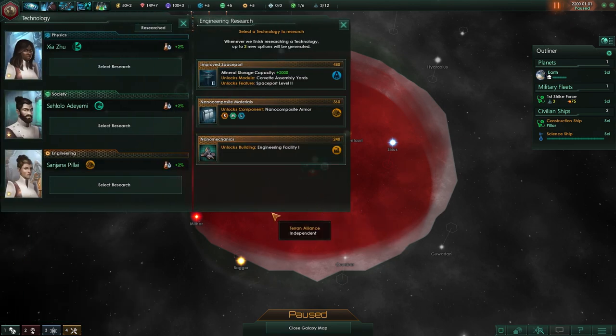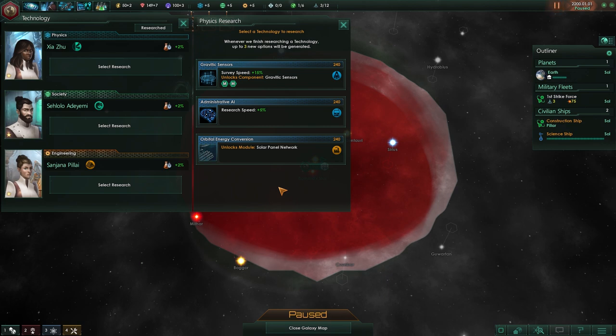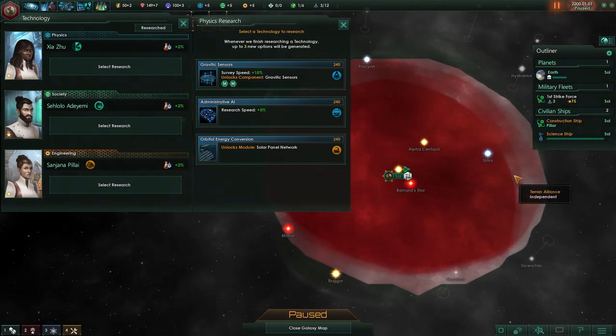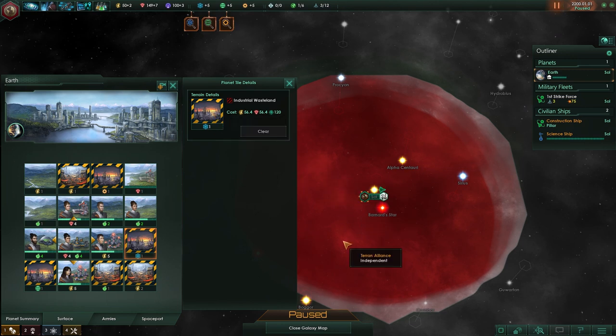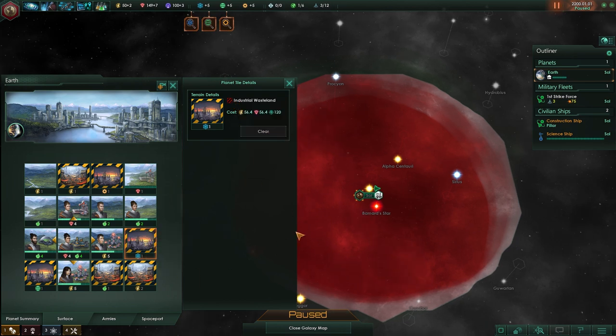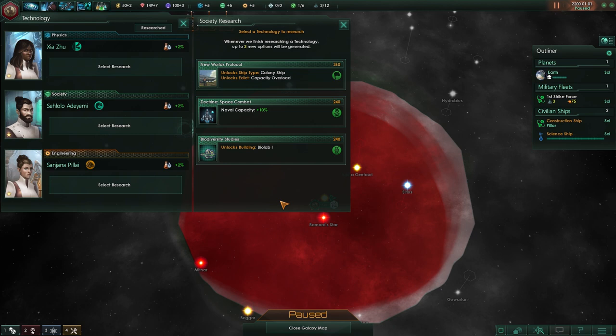As for research: it's divided into three categories with separate output for all three. When you select research, you get a list of a few options to choose from — this is semi-randomly picked from available technologies based on your current progress and sometimes other factors. Most planets will have so-called blockers which you have to clear. Each planet has different types of blockers and you have to research how to remove that specific type. For example, if I colonize a planet with active volcanoes, we'll get a tech option to research how to remove those.